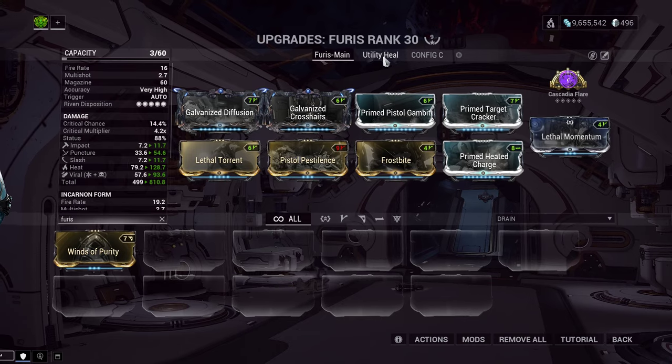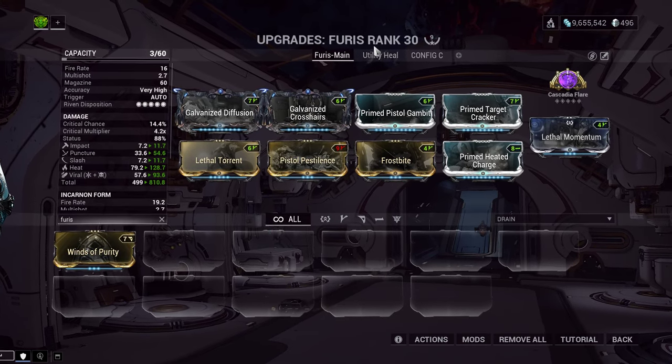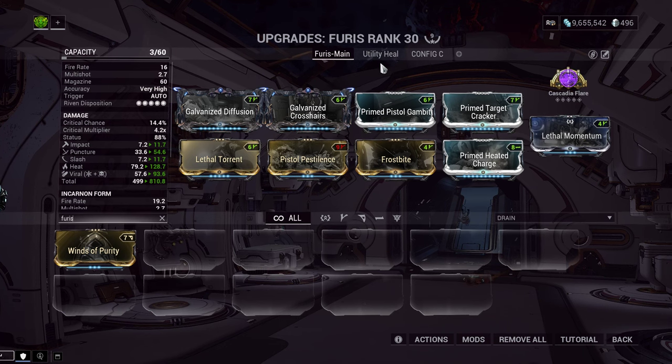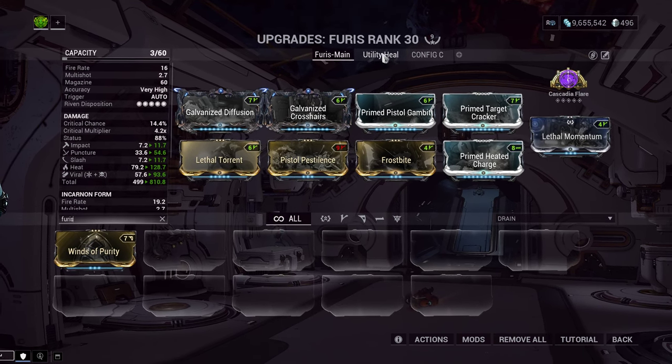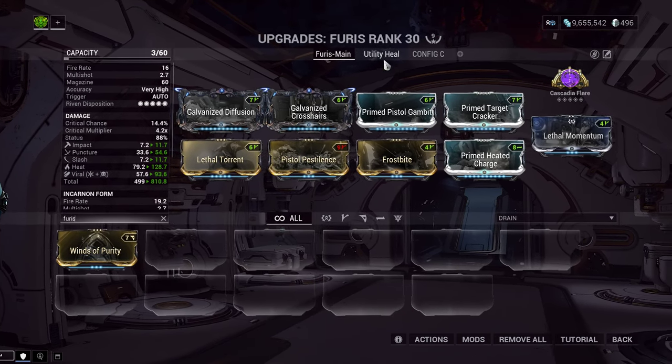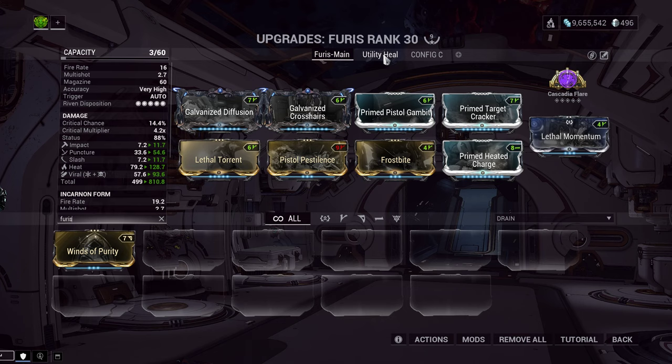That would be in the case where you had a primary or a melee that you were actually doing most of your damage with. So in that case, you could use the Furus as a utility weapon to heal you. But we'll go over the main build first — the utility build is very similar, just with a couple of mods different.